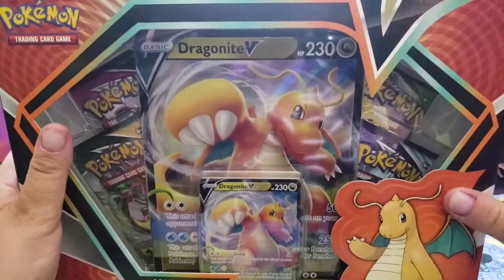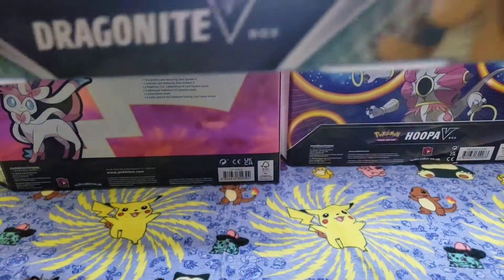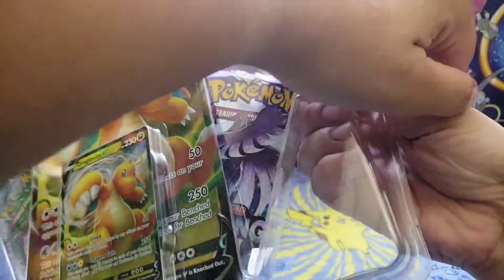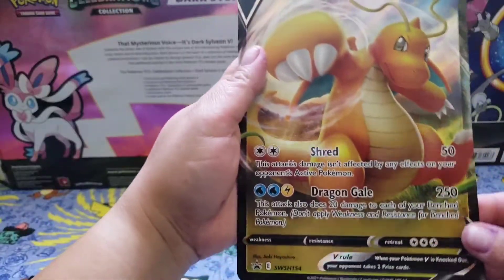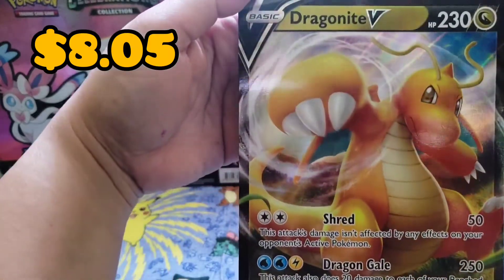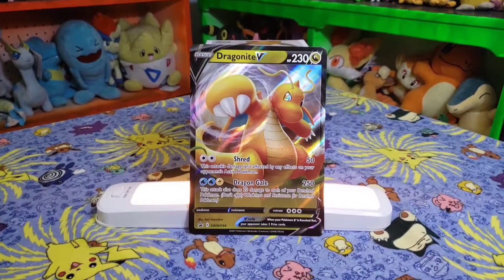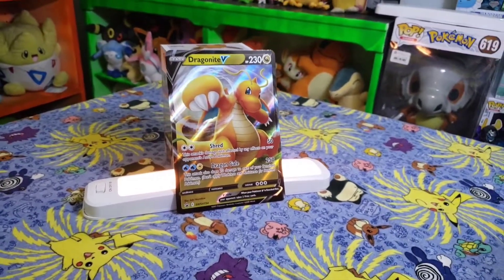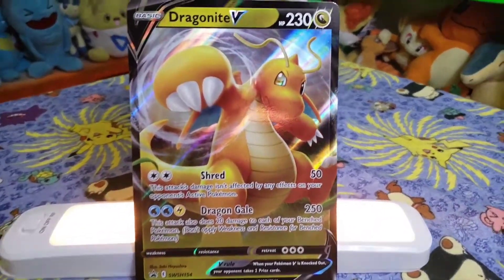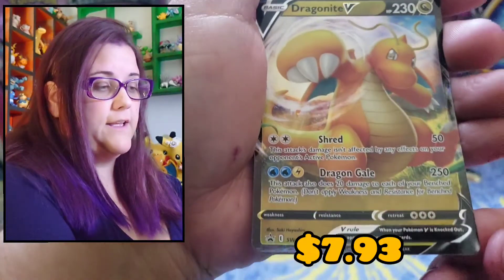Pretty excited about that promo. Looks pretty cool. I think it was sealed with some Gorilla Glue or something. Got it. First one we will look at is our Dragonite V jumbo card. Looks like he's about to do some sort of punch. That's pretty cool. And the regular size Dragonite V.